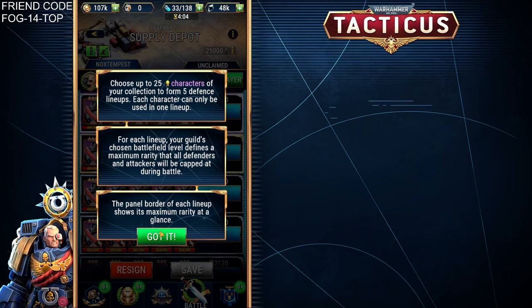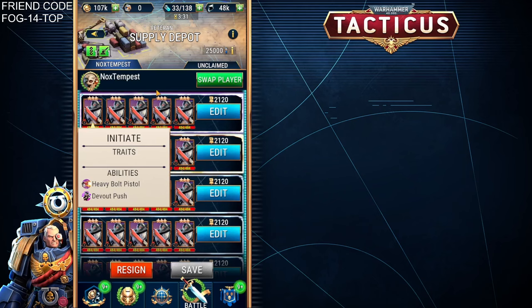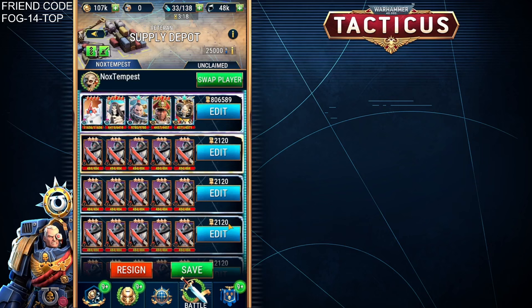This then tells you you can choose up to 25 characters of your collection to form five defence lineups. Each character can only be used in one lineup. For each lineup, your Guild's chosen Battlefield level defines a maximum rarity — which we've just talked about — that all defenders and attackers will be kept at during the battle. The panel border of each lineup shows a maximum rarity at a glance. What we see here is the default used if no one places anything — these initiates, who are not really going to put up much of a defence.